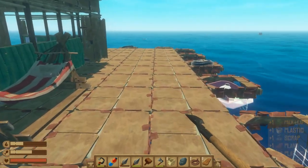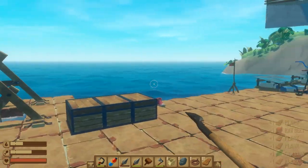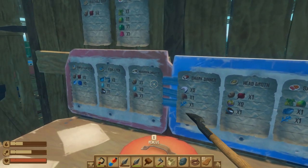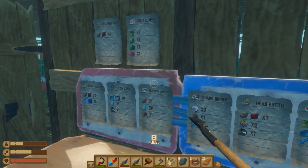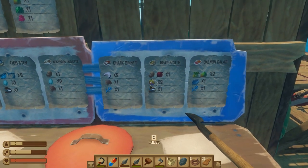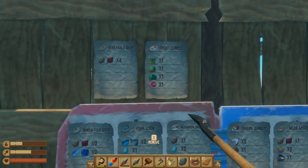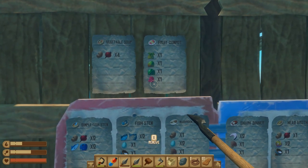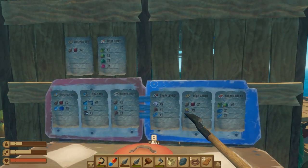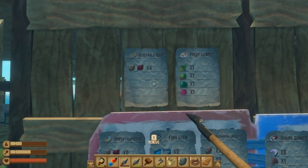Be patient and you will collect the items. Another thing that may be difficult is the puffer fish head — save those when you kill puffer fish around the animal island. Red berries are also only found at the animal island. Just continue collecting as many resources as possible as you travel on your raft.